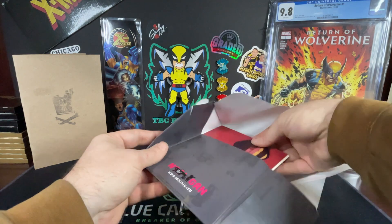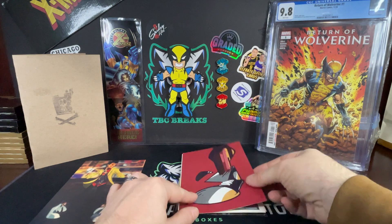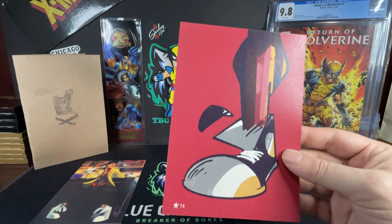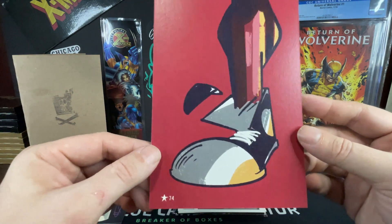Into our first pack — we got a star, number 74. The stars are just pop art, and this is the iconic Chuck Taylor that is on almost every single one of his drawings with the character.